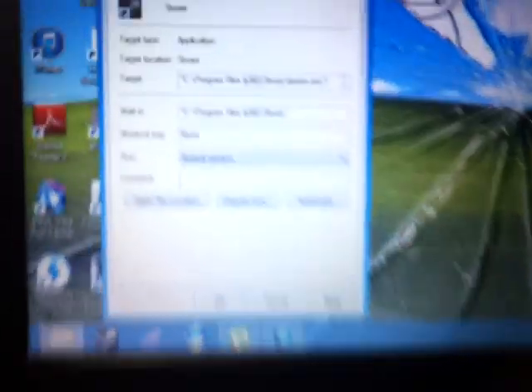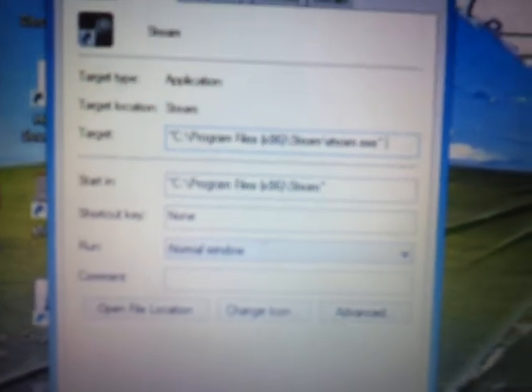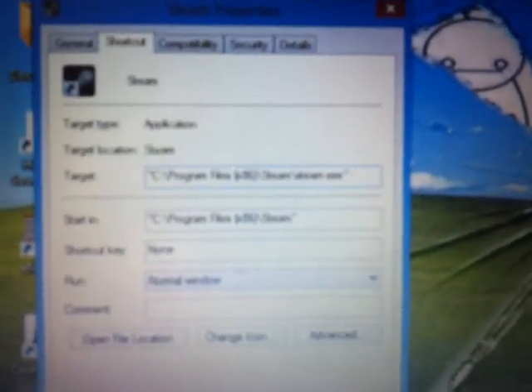For starters, you'll probably see this. All you have to do is just hit the space bar — don't do anything else, just space bar — then type dash TCP (-tcp).